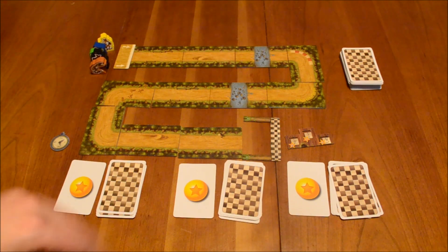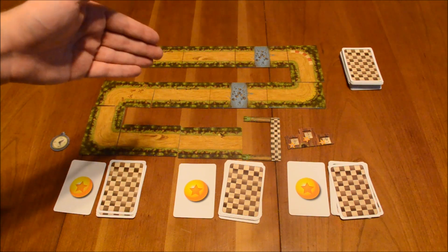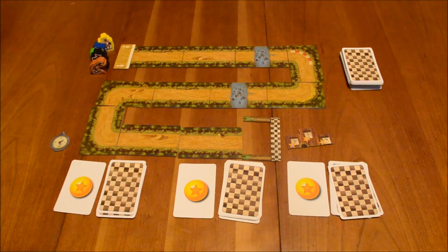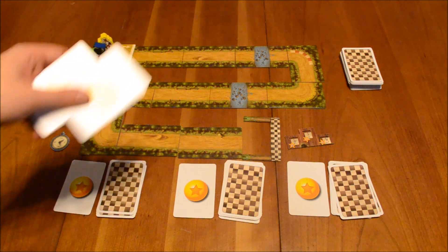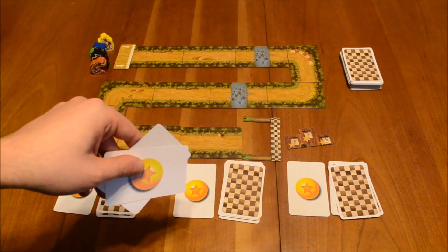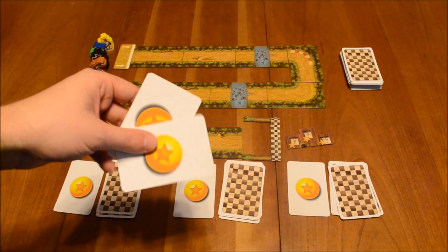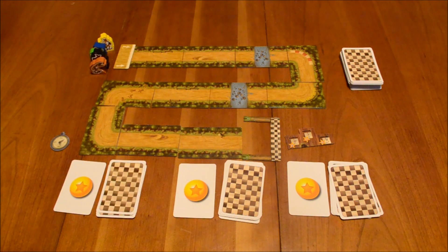Now here's a quick look at game setup. You've got your animal pawns at the start line. Players will shuffle the racetrack tiles and lay them out in a random order — your configuration may be different. You've got the finish line and the podium. As far as the bet cards go, there are five of them; each player is dealt one at random. Each bet card will have one of the five animals on it, and you want to keep it hidden from other players so they can't sabotage you. This card will score you points at the end of the game. In a two-player game, each player gets two of these cards, and any unused ones are simply put back in the box.